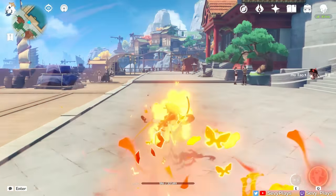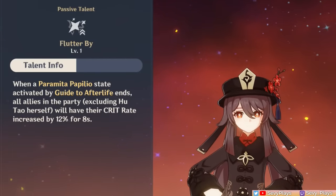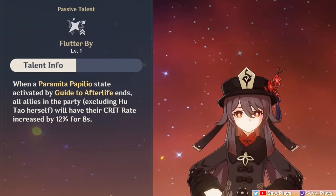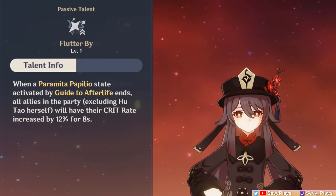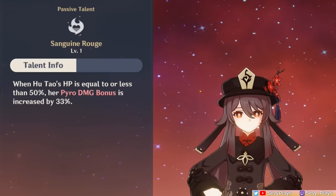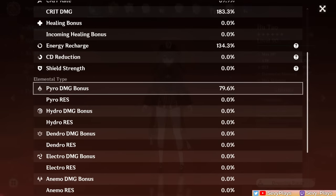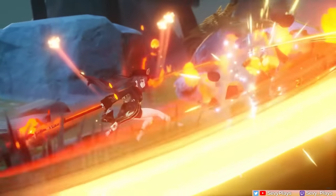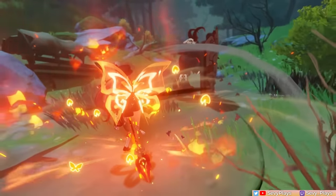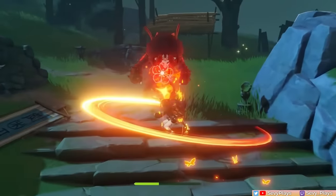So in your last charged attack, instead of jump or dash cancelling, let her slide and cast her burst. Her first ascension passive gives everyone else in the team a 12% crit rate buff for 8 seconds when her skill ends — a small but welcome buff for teammates during rotations. Her fourth ascension passive gives Hu Tao a 33% damage bonus as long as her HP is equal to or below 50%, achieved by using her skill at least twice without healing. While Hu Tao doesn't need to keep this active to do a lot of damage, the bonus is fairly considerable, introducing an incentive to keep her at low health — though it's up to her team how consistently this buff will be active.